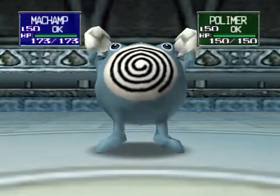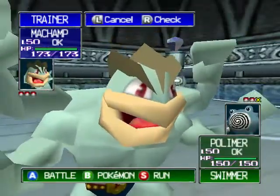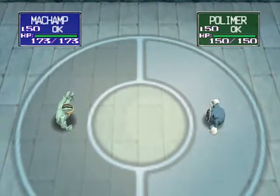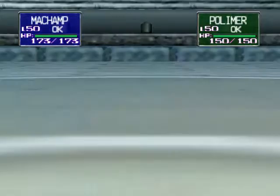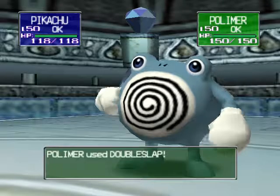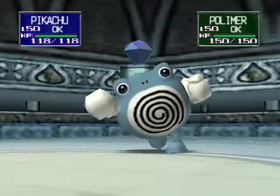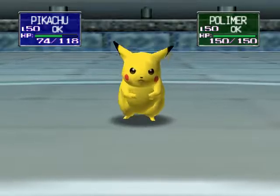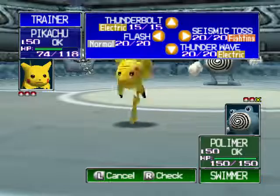It's Poliwhirl. Hopefully Pikachu will survive so we can get a super effective hit. The trainer's changing Pokemon - oh, it's Pikachu! It's going to use Double Slap. A decent hit and it's going to hit four times. It's not going to take that - I'll just swap to affect the outcome. Let's go ahead and use Thunderbolt.